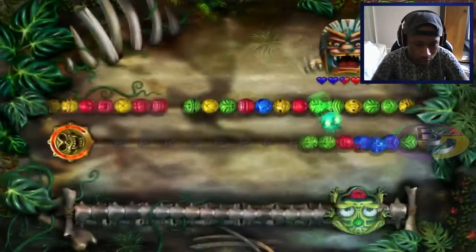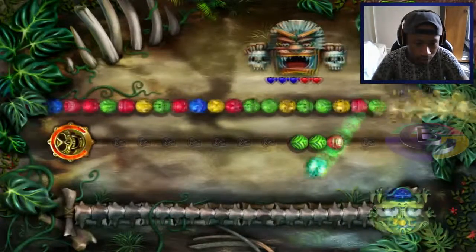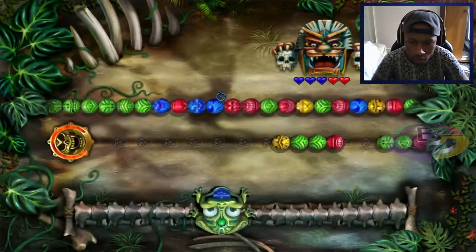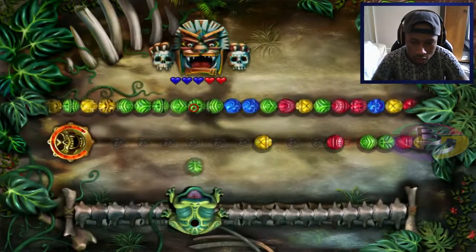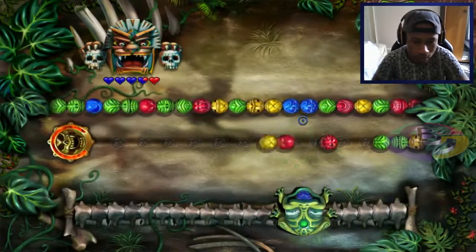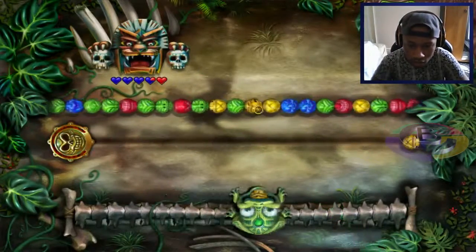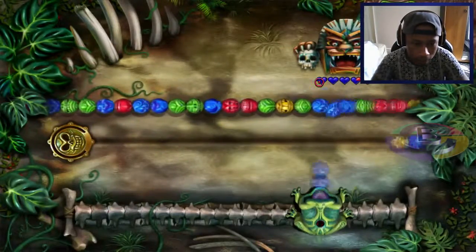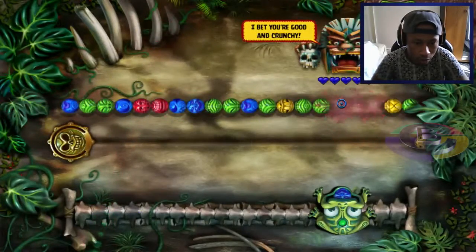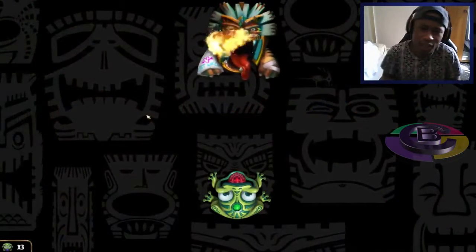Sorry about that guys — accidents happen. You can get rid of balls by turning around and clearing them. Just one more hit and the boss is dead — there we go guys, we've finally completed this level! We destroyed the boss and broke his tongue.